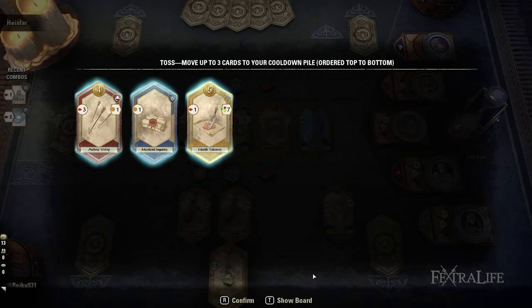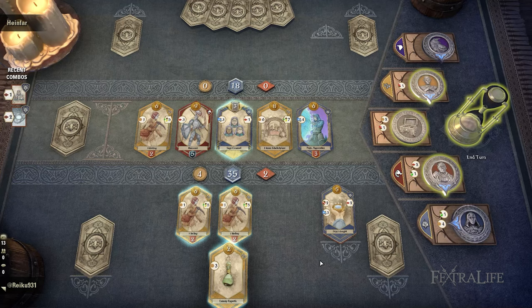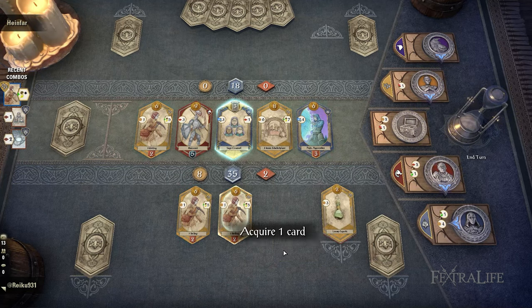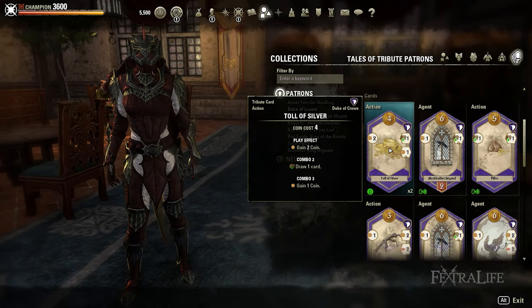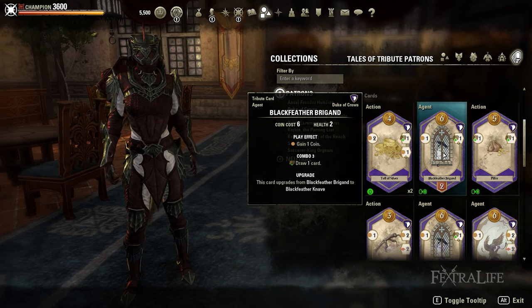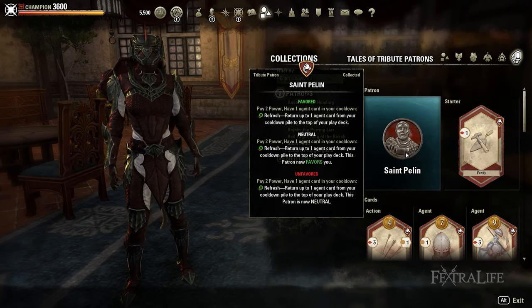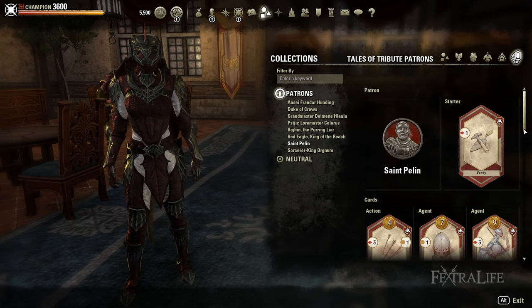Another important strategy is controlling your deck. You will need to familiarize yourself with each of the cards and focus on at most two sets at a time, since having all four card types can spread your strategy too thin. For instance, you can choose to keep purchasing Duke of Crows and St. Pelin cards. Duke of Crows will steadily make you draw cards provided the combos are fulfilled while gaining a decent amount of power, while the St. Pelin deck allows you to acquire a ton of power and prevent the enemy from converting their power to prestige.